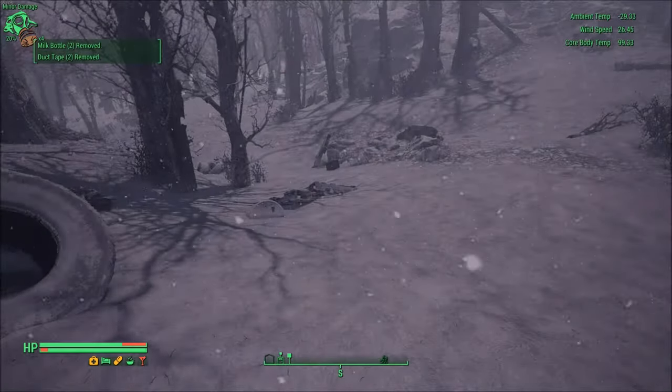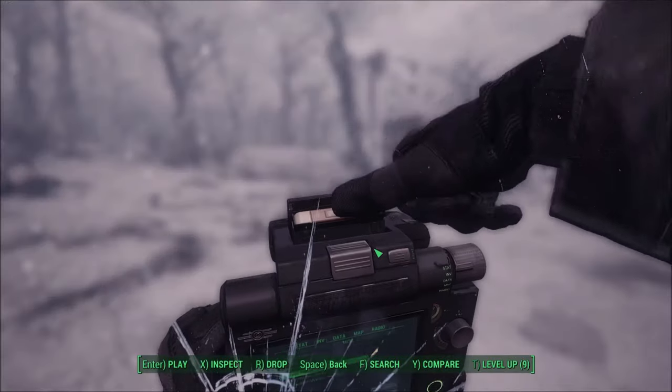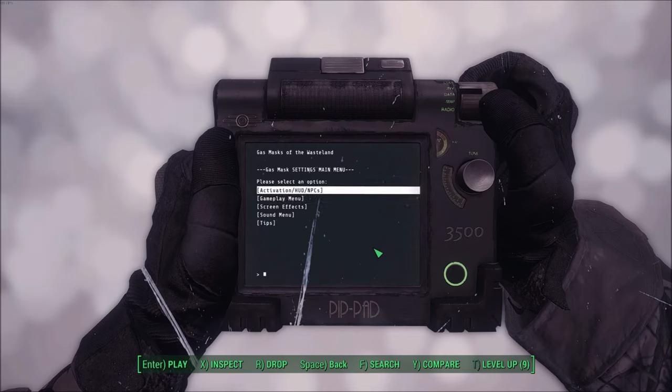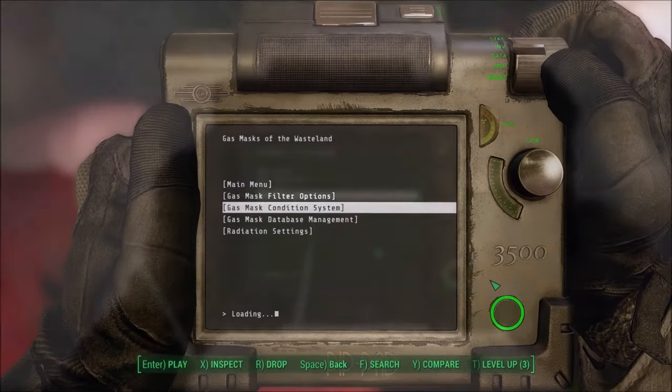The mod itself is very configurable and you can adjust it how you want. Through the settings holotape, you can turn off the UI, adjust the difficulty of the mod, change up the overlay, or if you're a wuss, you can turn off gas mask damage and the radiation damage.